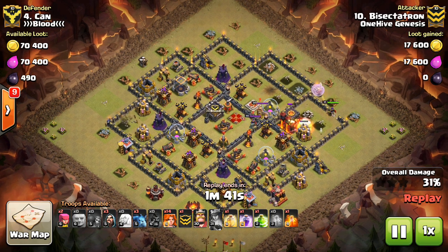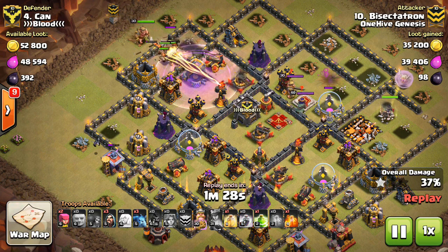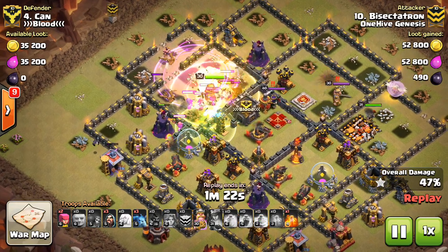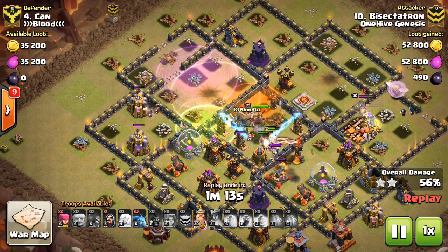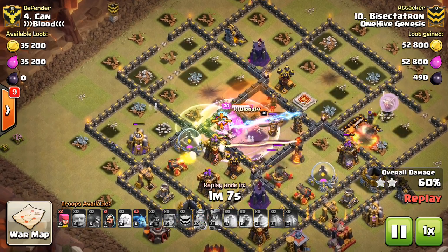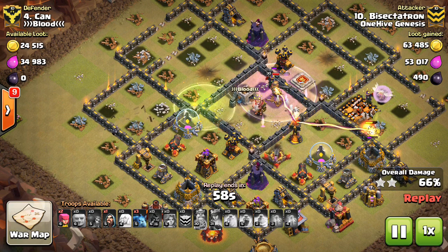For this first attack I'm using the heal in between Inferno Towers. Always drop the rage first — if you're going to rage and heal in the same spot, rage should go first, then let them run into the heal. The heal goes down right there because as soon as that first Inferno Tower goes down, there's a little buffer space before they engage the next one. There was also a giant bomb in that initial compartment so they took quite a bit of damage.